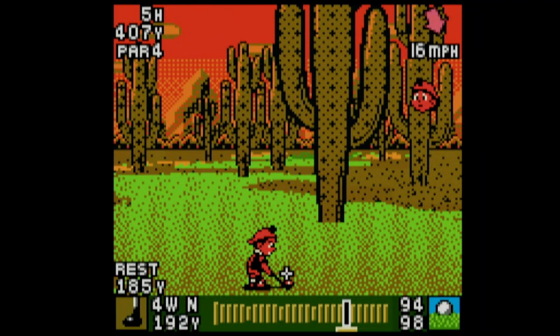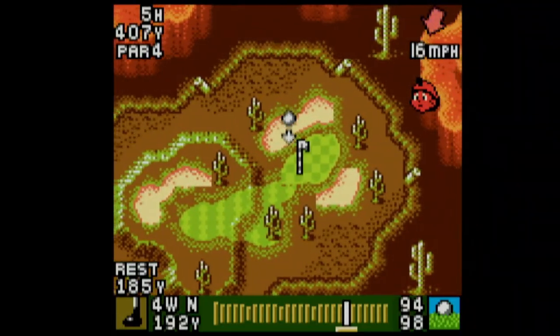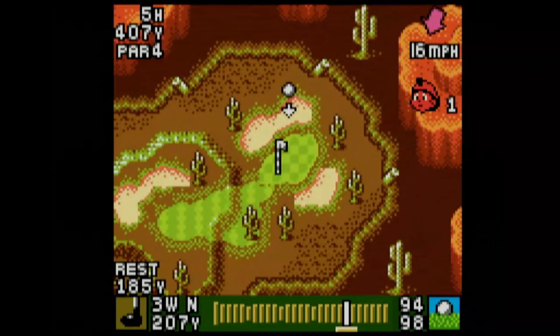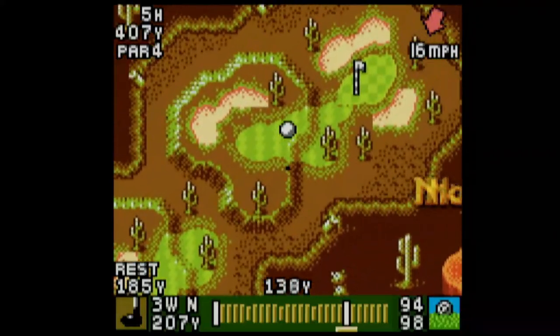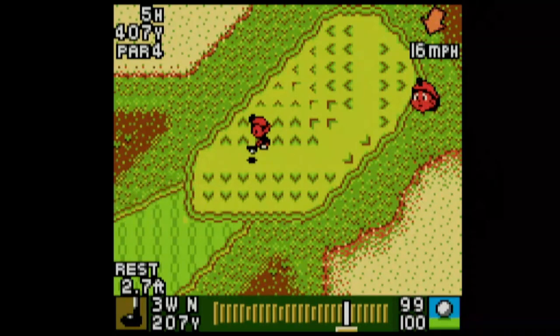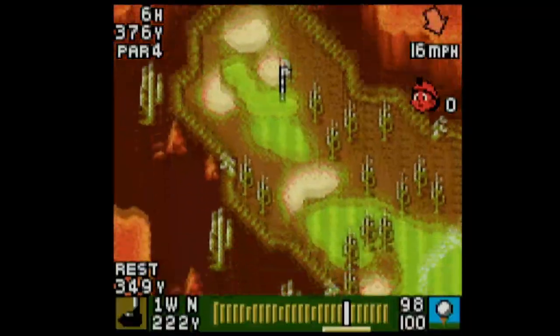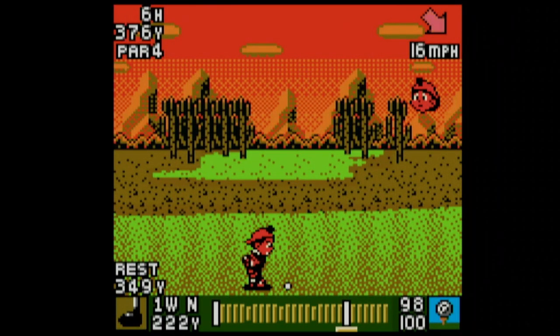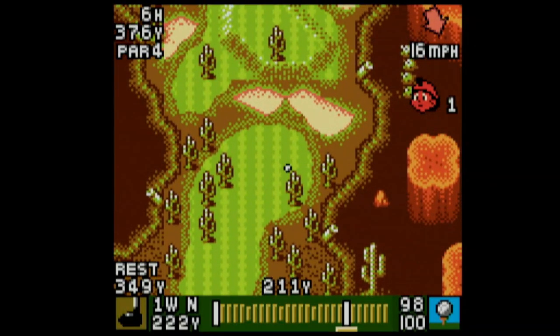We're going to hit the cactus, so I'll use the three wood. Let's really think out this shot — I think I hit the cactus, so I'm using the three wood. It didn't hit the cactus but I had the right idea. We're almost in the lead — Tiny's in first place. My next level up is going to be for impact control because we need wider impact control, otherwise we're going to have a lot of tough shots.